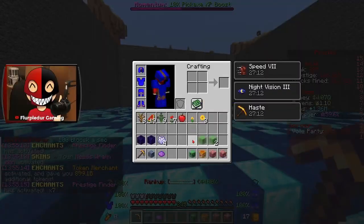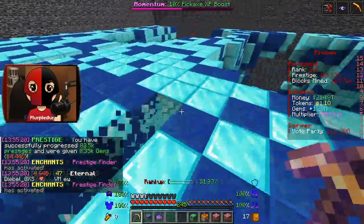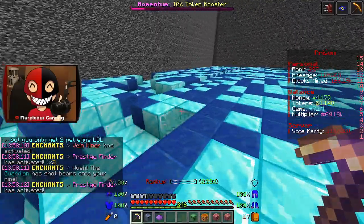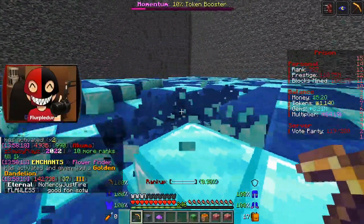Meads Wrath activated — oh that's freaking awesome. Oh wait, I should be mining for pickaxe XP and all that. Thanks Meads Wrath, you're a real one. Guardian's Beam activated again — look at him go, destroying the mine for me. That's really nice of you.